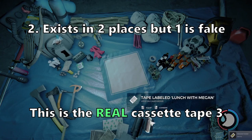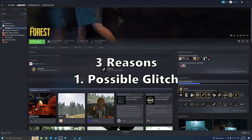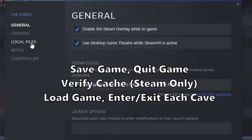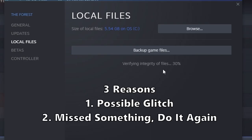Another very common question I get: why won't the cave cross off? There are three possible reasons. The first one — it could be a glitch. Save the game, quit the game. If you're on PC, verify the cache, load the game back up, and then very quickly go in and out of each entrance to the cave. If that does not work, you probably missed something, which is number two. You'll have to rewatch the video and try to retrace the steps to figure out what you did wrong.